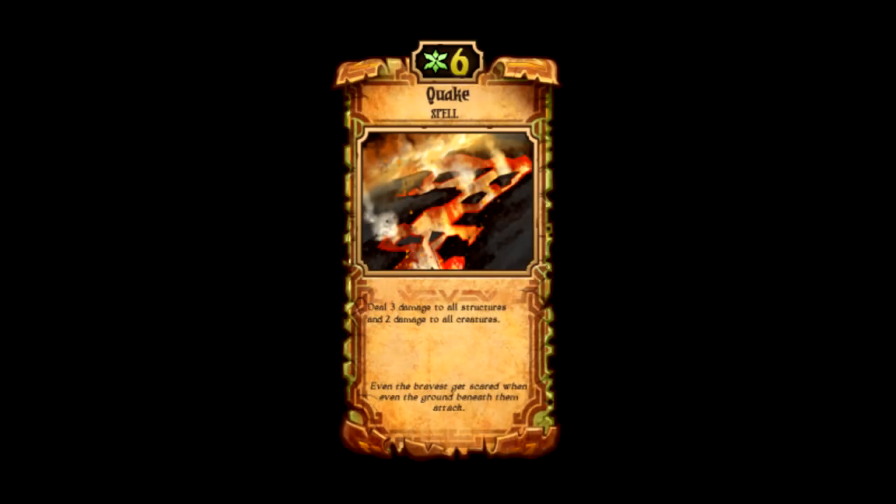Number 1 is Quake. Quake single-handedly makes Growth really destroy Energy — Energy cannot beat Growth because of this card. It's pretty good against the other factions as well. What it does is you play it for 6 Growth, and then every creature on the board gets dealt 2 damage and every structure gets dealt 3 damage. Cast one or two of these mid to late game and you just kind of reset the board. Then Growth can put down its Rat Kings and Sisters of the Owl to fill up the board faster than the opponent, while during that whole time it was Fertile Soiling to gain card advantage. Then a God Hand or two wins you the game against those idols.